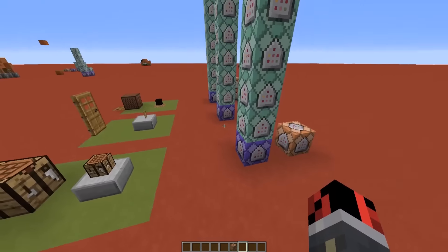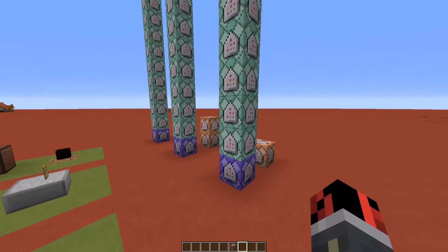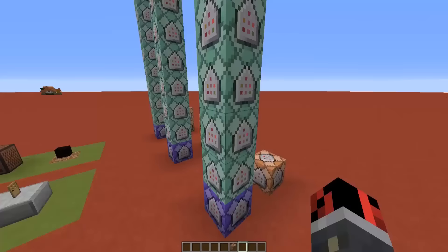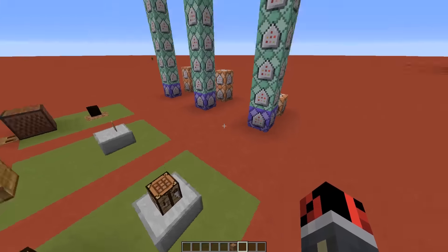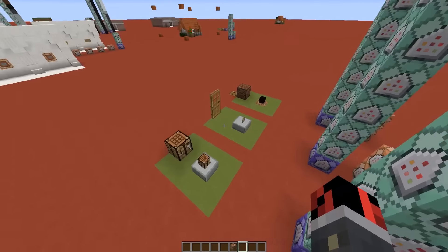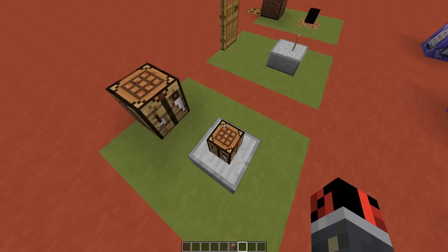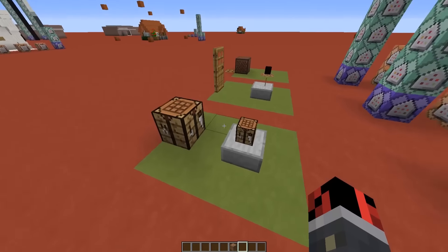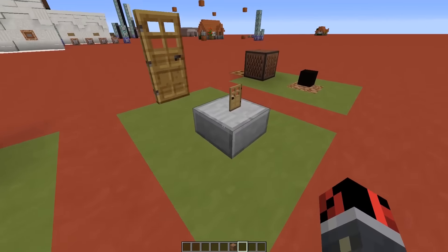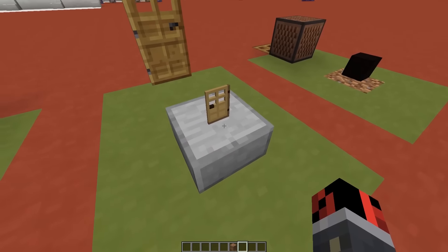Here we have an invisible armor stand wearing a crafting bench on the head, and everything is handled inside the commands. I gave different scores to the items dropped on the ground, and every time two of the required items are found, other commands summon the crafted item — for example the iron sword or the bow — and then kill the items used to craft that recipe.